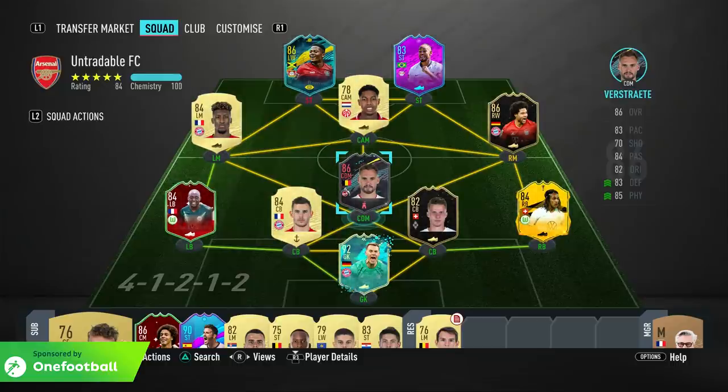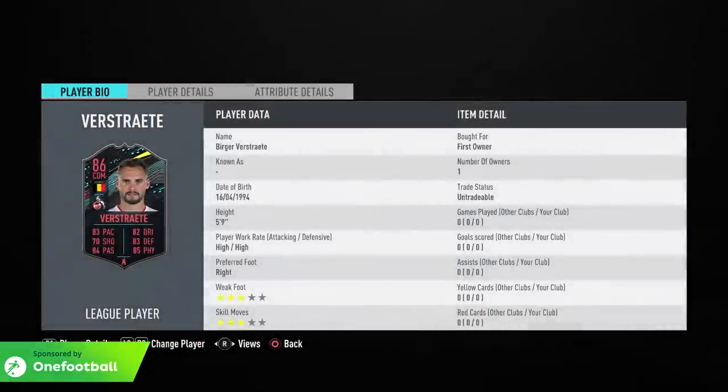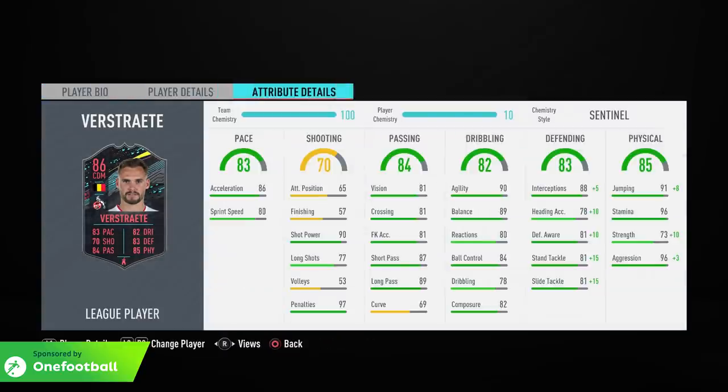This is the team we're going to be using — a full Bundesliga side with a couple of special items mixed in. Let's have a look at the item itself. It's got pretty good pace for a midfielder already, with 83, and his defensive, dribbling, physical, and passing stats also look okay. In-game attribute-wise the guy has some pretty nice-looking stats, though he's got a couple which don't make him look like the most appealing CDM. His pace is absolutely fine for a midfielder — no complaints in that department.